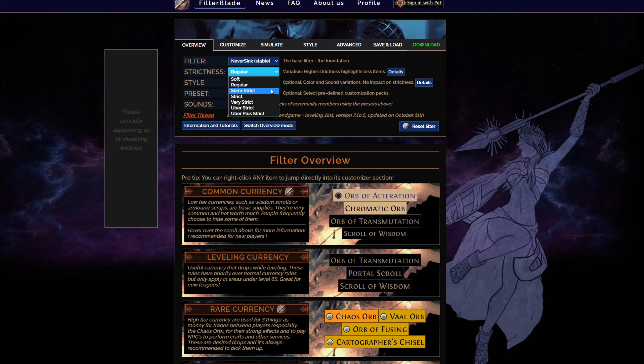The next and most important one is strictness, which starts from soft, regular, semi-strict, strict, very strict, uber strict, and uber plus strict. This is in regards to how many items it will show you on the map. The regular one is the normal one — it's one that you would use maybe in a self-found league because you want to see most of the items. It doesn't present too many restrictions, it only shows some color.